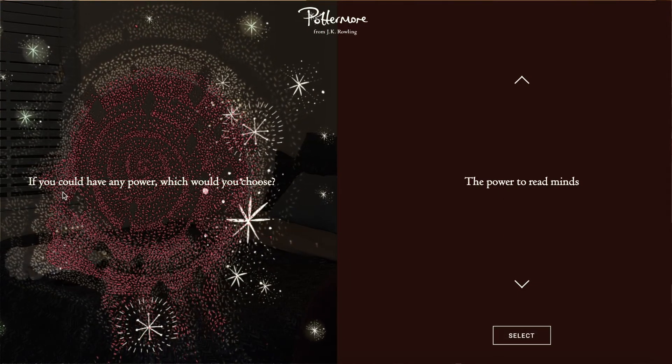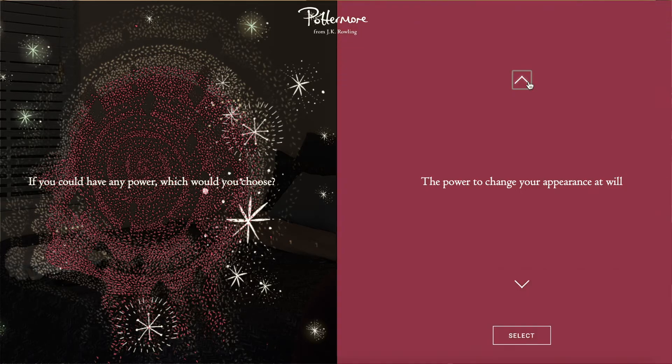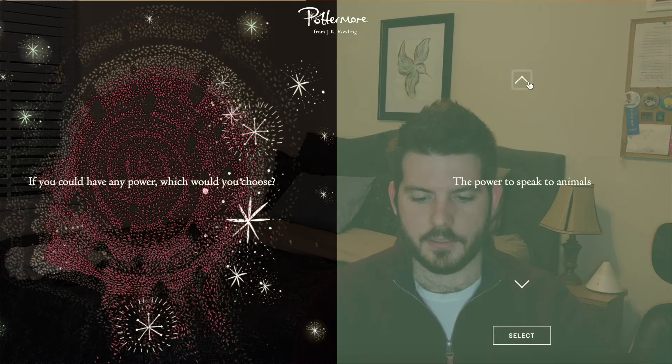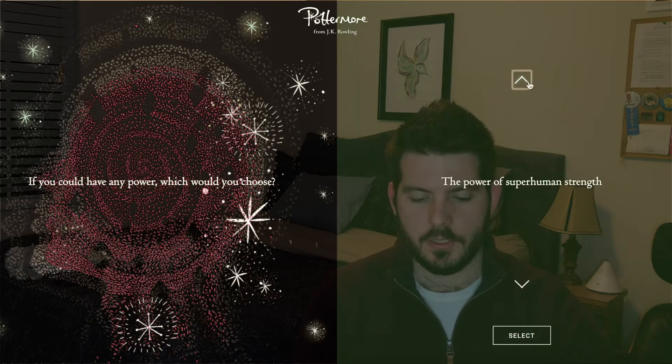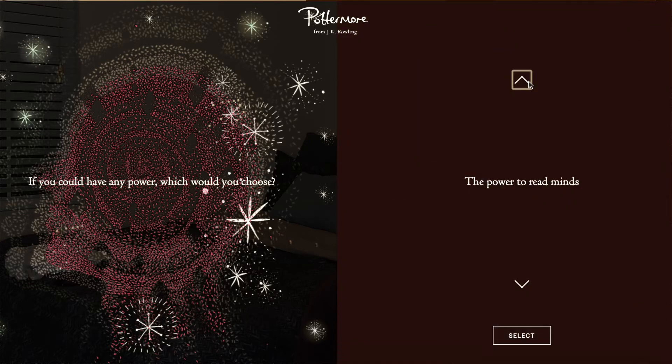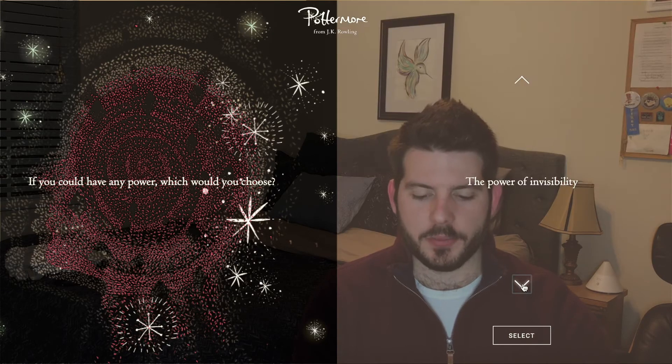Alright, first question: if you could have any power, which would you choose? The options are read minds, change your appearance at will, change the past, speak to animals, superhuman strength, or invisibility. I'm going to go with the power of superhuman strength.